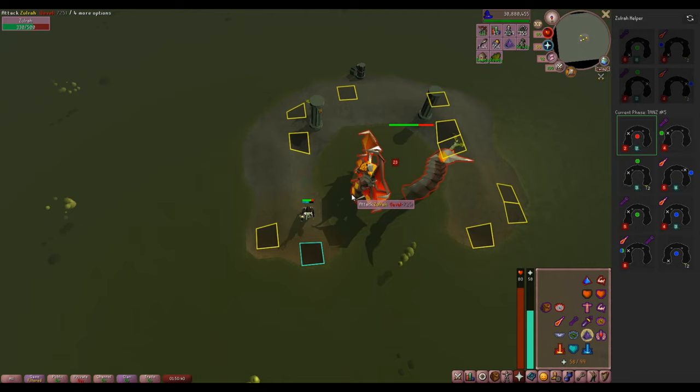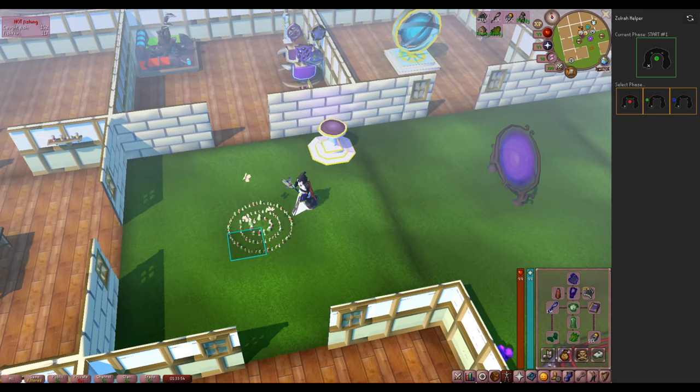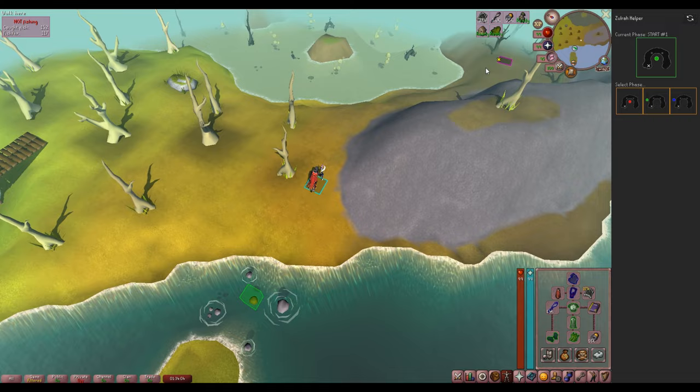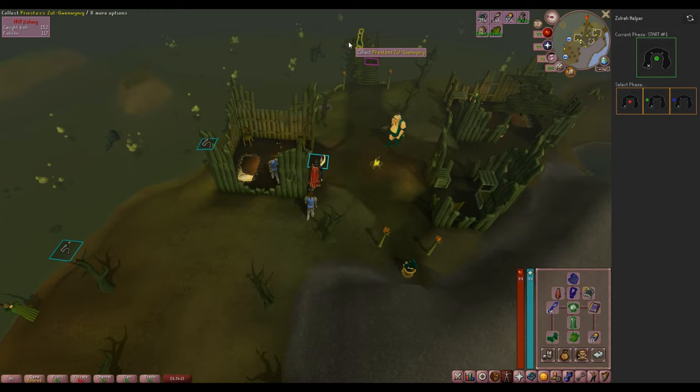As long as you have 76 Agility, getting here is very easy — just take the fairy ring BJS and hop on over. Once you get a few kills, you can use the teleport scrolls, but these scrolls are pretty hard to keep up at a lower level. I even struggle keeping up the scrolls at a higher level because I like to do one-kill trips. If you don't have the agility level, you want to take a charter ship, but it still doesn't take very long at all.